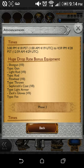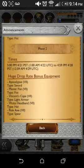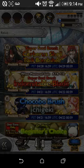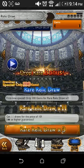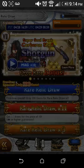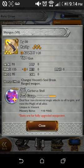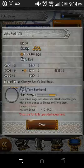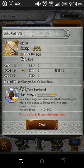Hey, what's up guys, today we've got ourselves another relic draw and it's going to be an Elurin relic draw. I want this right here — the shotgun gives four non-elemental magic attacks to all targets and raises the magic of all allies. The light rod deals three non-elemental magic attacks on a target with a high chance to silence.